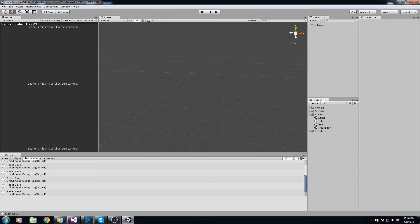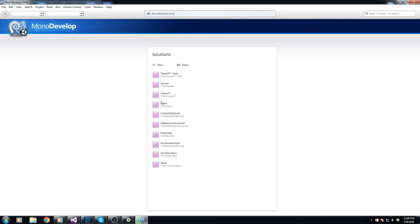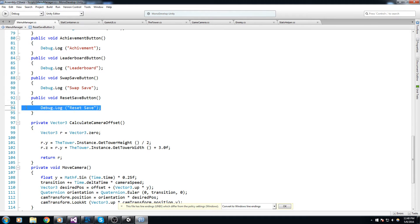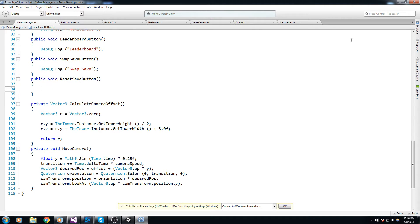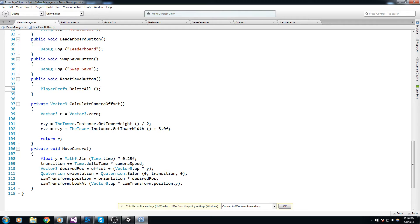I'll double-click on this debug.log to look at where we call this, and over here inside the menu manager I'm going to code something quickly. A little bit later we'll want a pop-up saying 'are you sure?' but since we don't have that pop-up window yet, all we do is say PlayerPrefs.DeleteAll. But this won't actually work because if we delete everything and then quit the game, the save is going to be called.